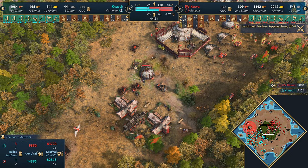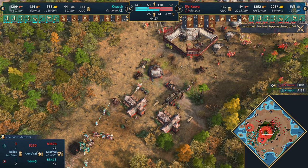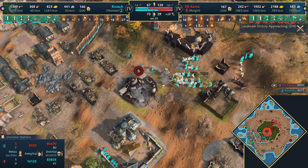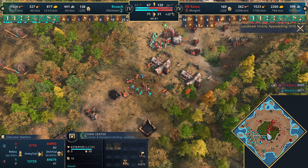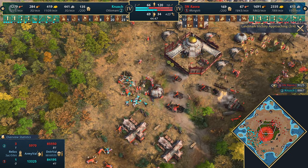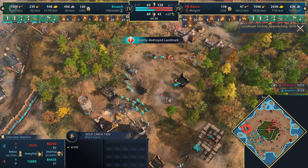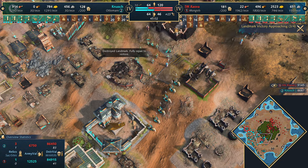He sacrificed a lot for that - only 22 military remain for Kazva, and this gives the Ottomans a window of opportunity to come back. He might lose the Nest of Bees to spearmen, backing off with so few military. That gives time for Knush to rebuild. Knush has 77 military - this is going to be a crazy game. He'll lose that Coral Tai eventually. The town center is going to be up and running very soon. Can you guys predict who's going to win this? It's absolutely crazy. Siege goes down again for the Mongols.